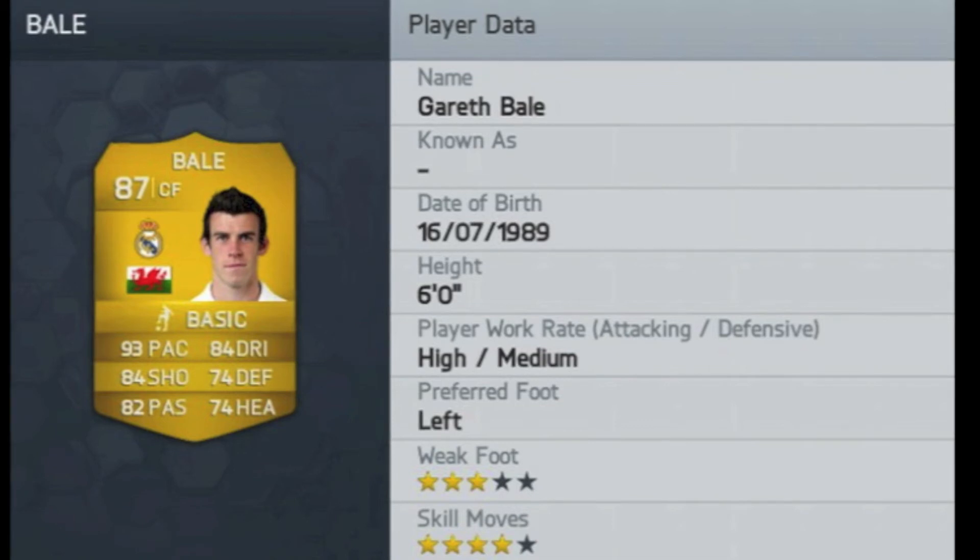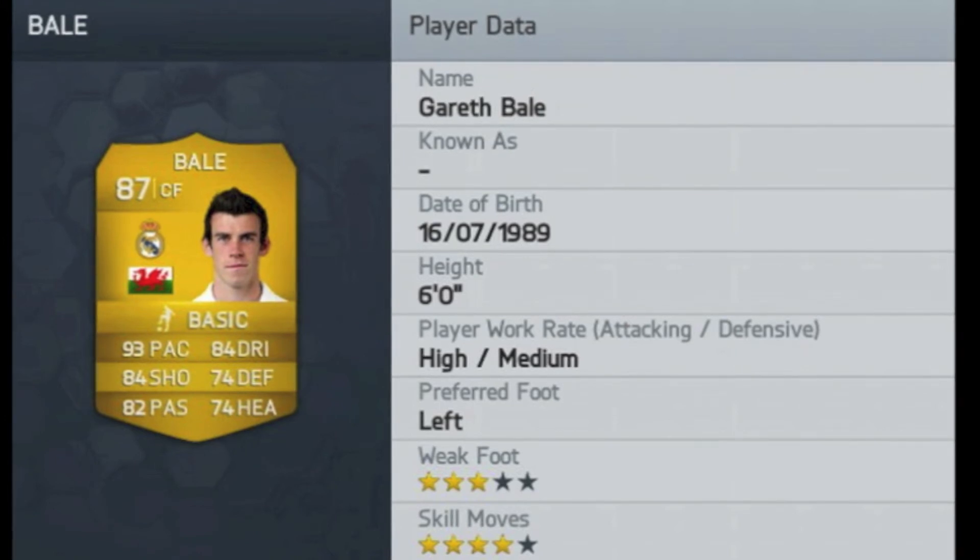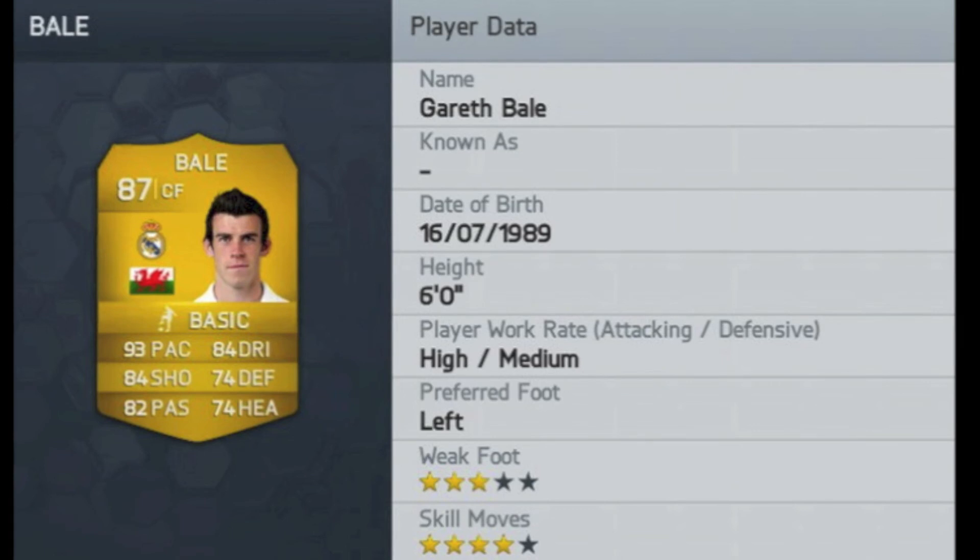At Real Madrid, if you play center forward, ideally you'd want Bale to be at like right mid. So then you could have Ronaldo on the left mid, Bale on the right mid, and then Benzema up top, and Isco at like center forward. But Bale at striker — he's still going to be an absolute class player.